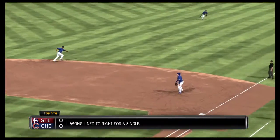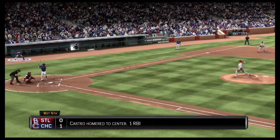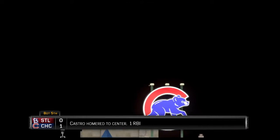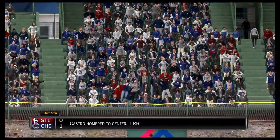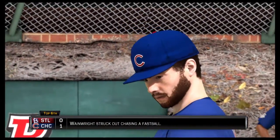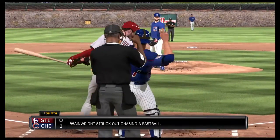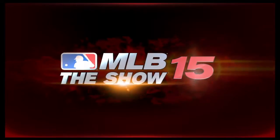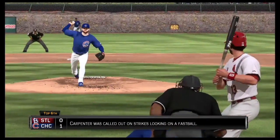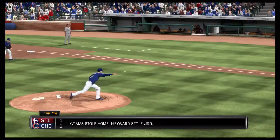The victorious Chicago Cubs: 7 runs on 10 hits, no errors, left 3 men on base. For St. Louis: 5 runs, 7 hits, no errors, left 3 men on base. The winning pitcher is Jake Arrieta — his record is now 2-1. The loss goes to Carlos Villanueva — he falls to 0-2. Time of the ballgame: 3 hours and 26 minutes. Tonight's paid attendance at Wrigley Field: 45,936. We thank you for your support of Chicago Cubs baseball and remind you to please drive home safely.